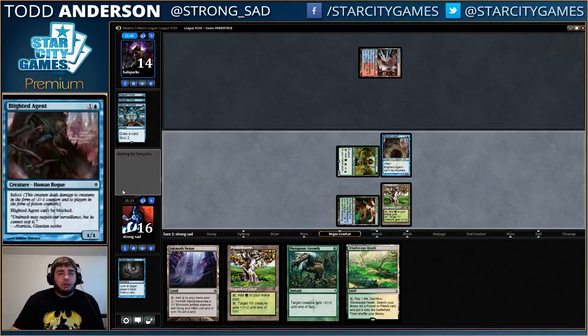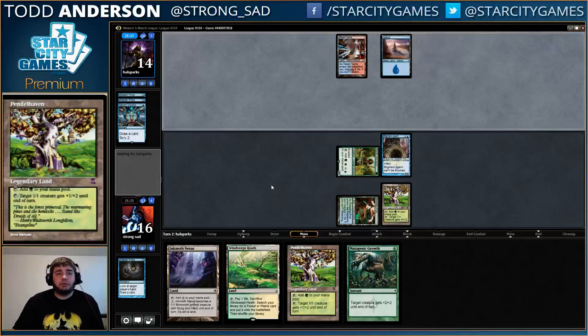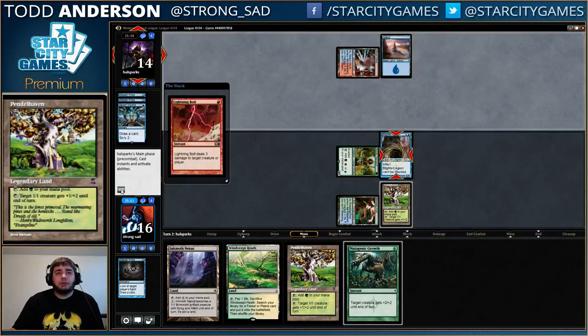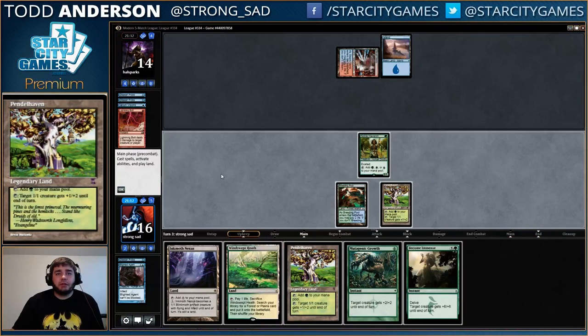We don't have a great hand here, but we can just start chipping him for three — assuming he doesn't do a whole lot, we don't even need to play a spell to chip him for three. He does have Spell Pierce, so we actually can't just burn it freely. That was really good — I didn't really want to burn my Mutagenic there.